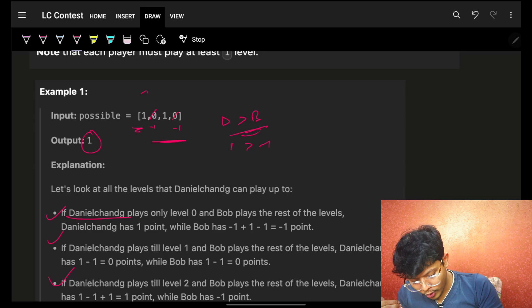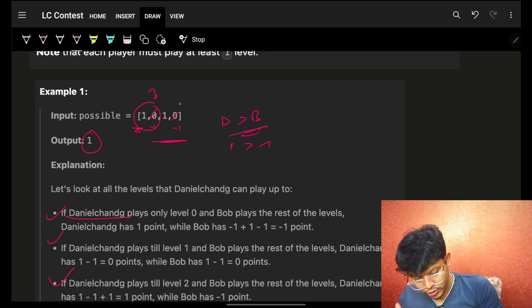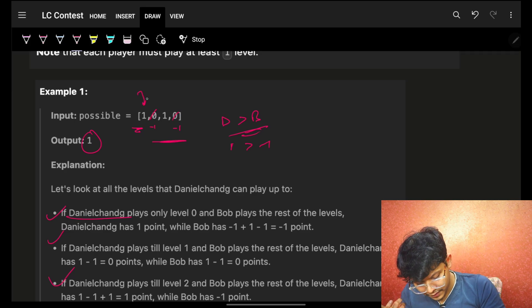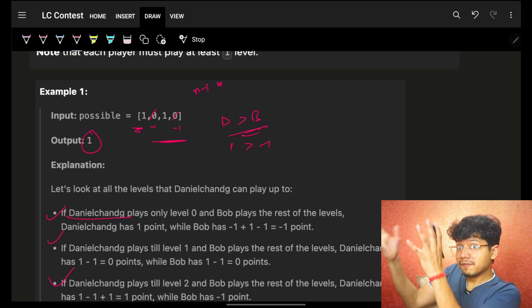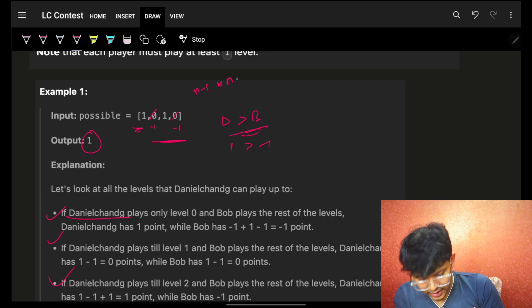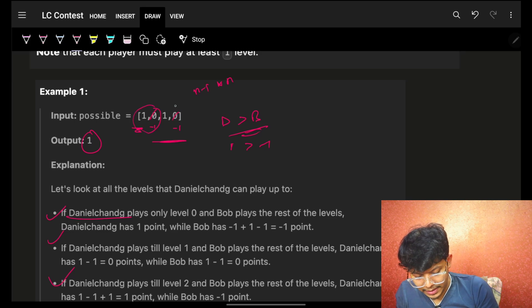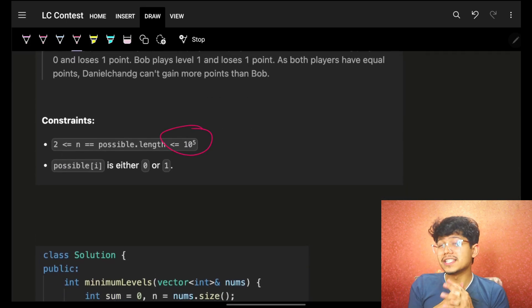The basic approach is: at every split point, compute the prefix sum for D's portion and the suffix sum for B's remaining portion. There are n minus one possible split points, and at each point we compute the sum of that portion. This gives us an O(n²) approach. But O(n²) will not work, so we need a better solution.